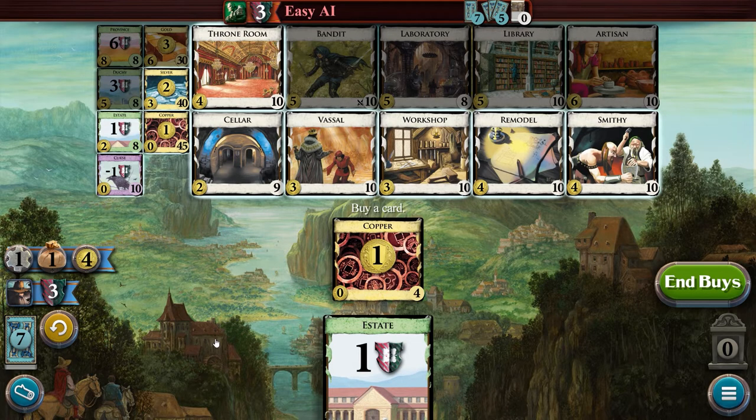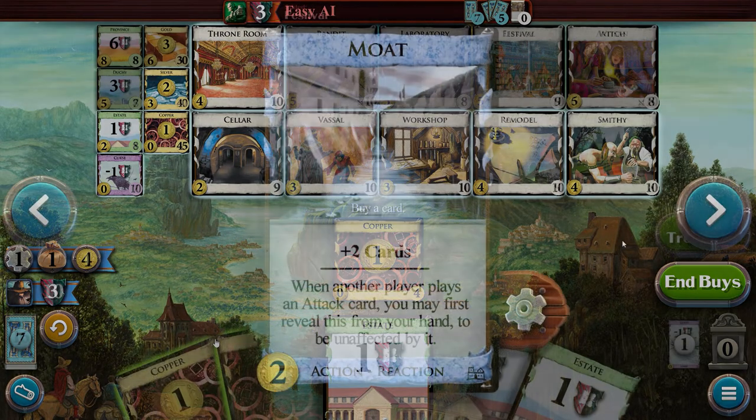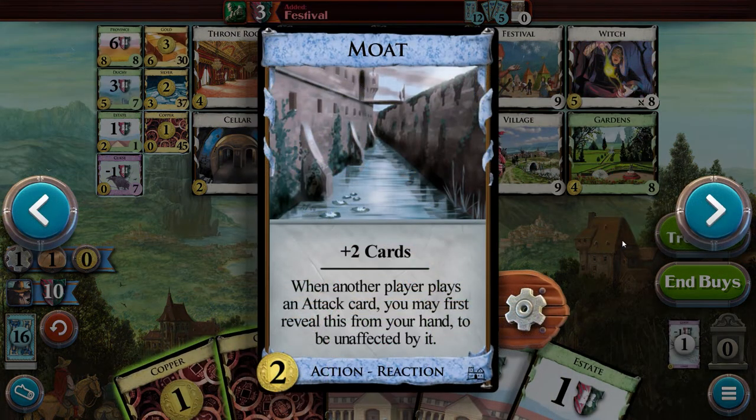One more important card type we haven't discussed are reactions. Reaction cards have blue borders around them and their type is indicated at the bottom of the card. They can usually be played out of turn but require a trigger to do so. For example, the Moat card allows you to play it when you're targeted by an attack card so that you're unaffected by the attack.